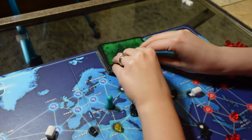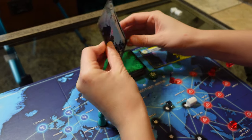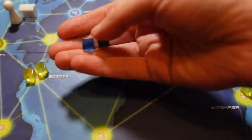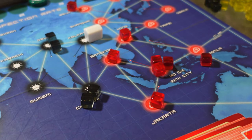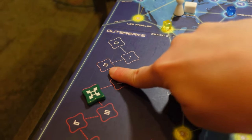If you do not draw an epidemic card, you go straight to the infection deck, where you draw as many cards as the current infection rate. Each city you draw gets an additional disease cube. If you are about to place a fourth cube in a city, instead you infect all adjacent cities, as each city can only carry three cubes. This is an outbreak, and it's tracked on the outbreak meter.